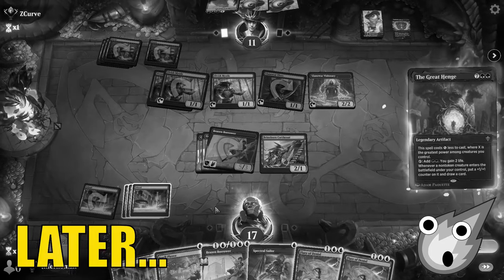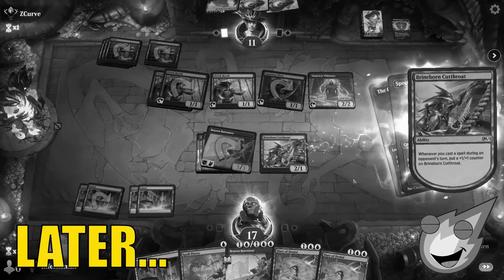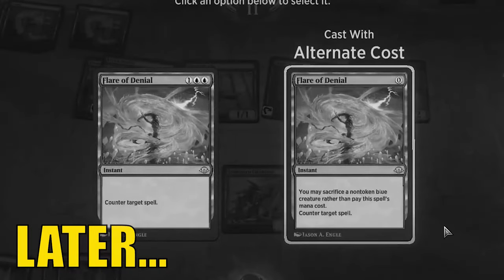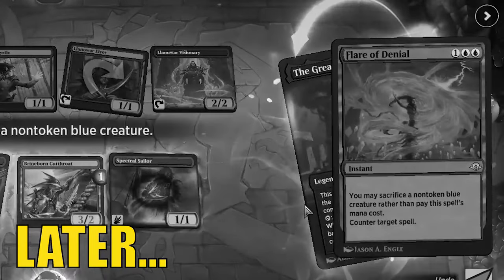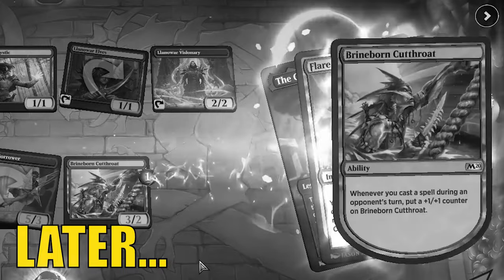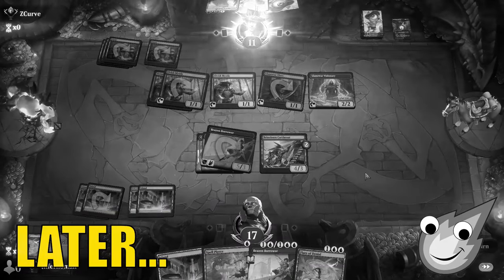The Greathenge. Well, the good news for that is we could definitely counterspell that. So, Spectral Sailor, pop up Brineborn, and then with that, this is what you want to see, everybody. The Flare of Denial, so we're going to sacrifice our Spectral Sailor. Alright. Whew, that was too close. Okay. There we go, everybody.